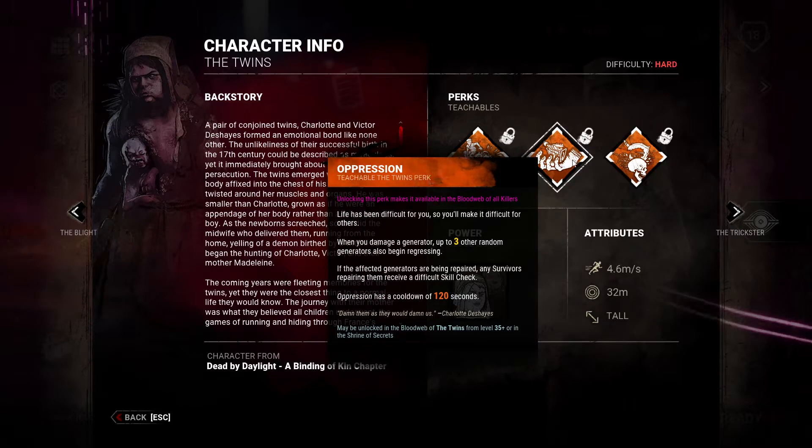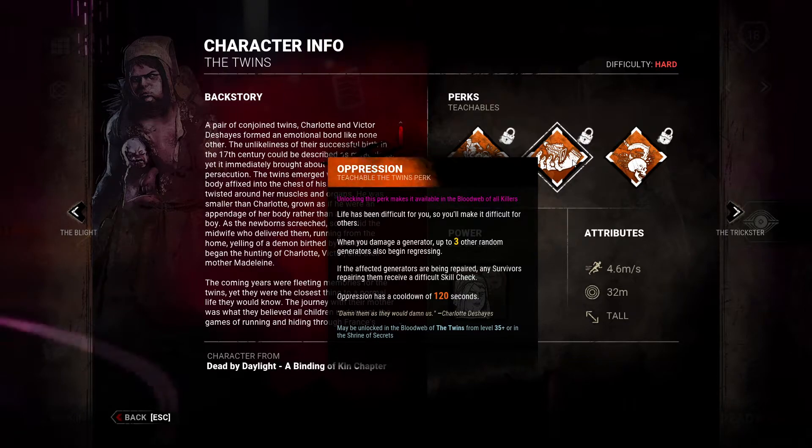The next perk is Oppression — again, a teachable perk for the Twins. Unlocking this perk makes it available in the blood web of all killers. Life has been difficult for you; you will make it difficult for others. When you damage a generator, up to three other random generators also begin regressing. If the affected generators are being repaired, any survivors repairing them receive a difficult skill check. Oppression has a cooldown of 120 seconds.